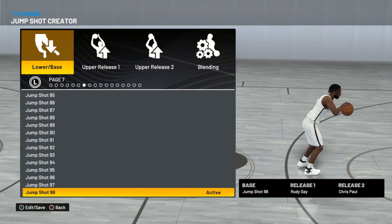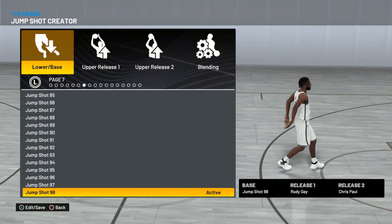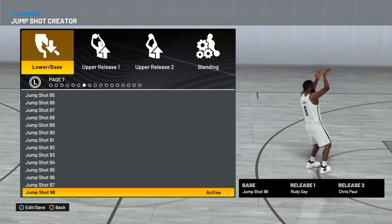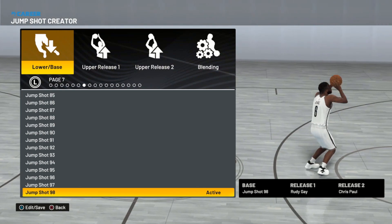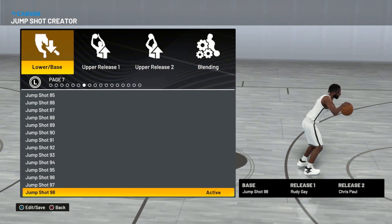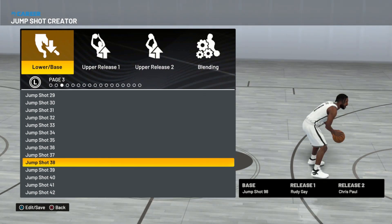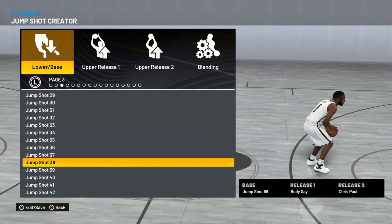For my base, I have jump shot 98. Jump shot 98 has been around in 2K for a while — since about 2K20 — and it's always been a reliable base. But if you are a big man, I would consider a different base, because jump shot 98 really works better for guards. I'd say try jump shot 38 as a big man — that's also a good base that has been in former 2Ks. So depending on your build, it's either jump shot 98 or jump shot 38.